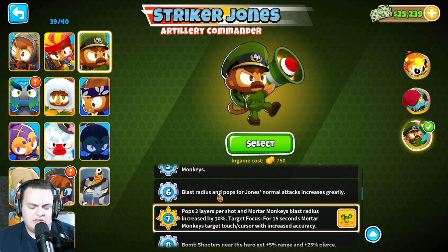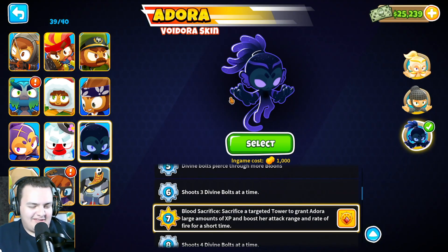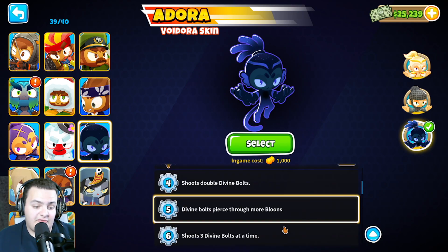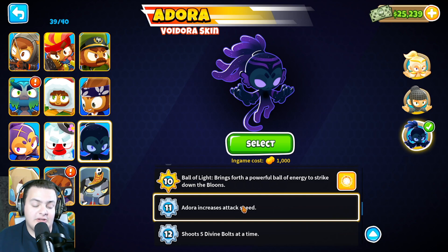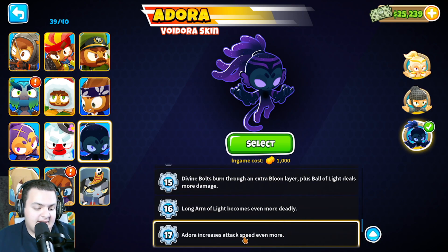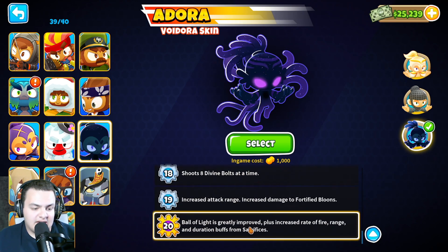For Adora, her level 3 ability cooldown was increased from 40 to 45 seconds. The level 7 Blood Sacrifice cooldown was drastically increased from 10 seconds to 30 seconds. The level 11 attack cooldown delay was increased from 0.8 to 0.85, and level 17 from 0.6 to 0.7. At level 20, the Blood Sacrifice value required for the 1.01 multiplier increased from 50 to 100.